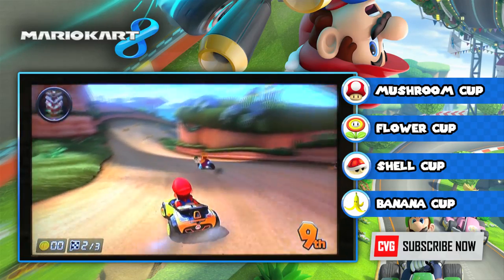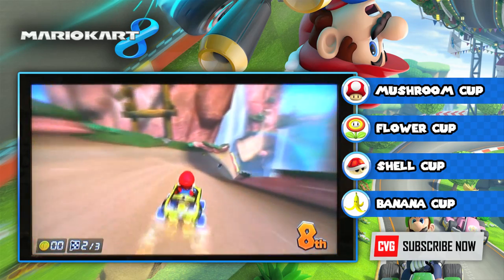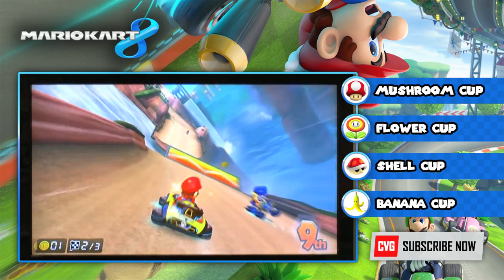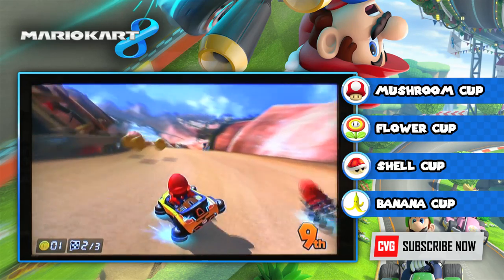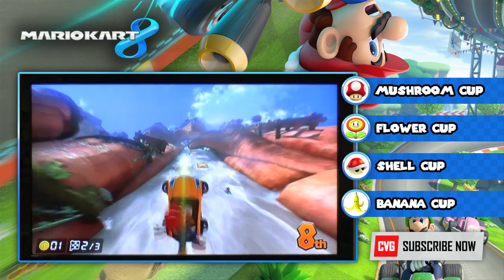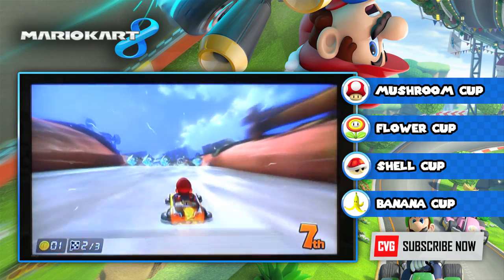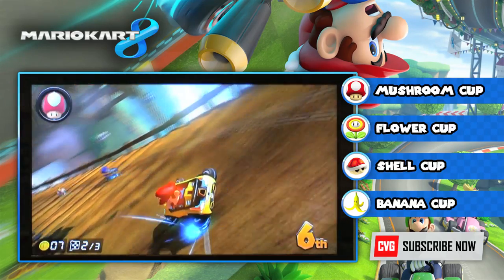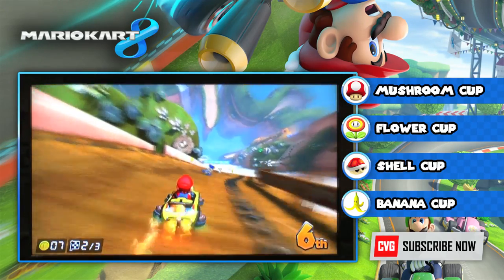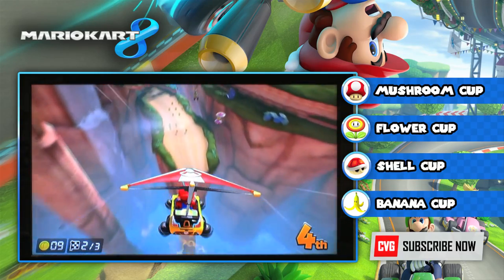Shy Guy Falls is probably the best track we've seen so far. At the start it's just normal and fairly decent, and then you hit a section where you come up a waterfall — which is just ridiculous — and then it goes absolutely nuts. We came around a bend and then went down another waterfall before zooming back up.